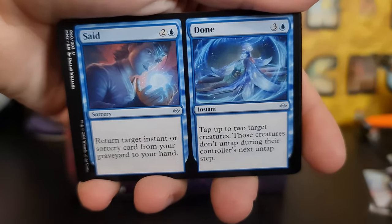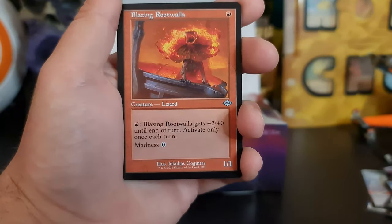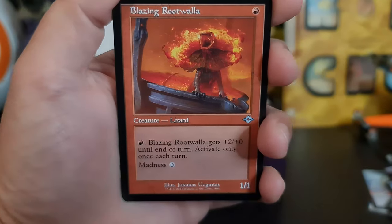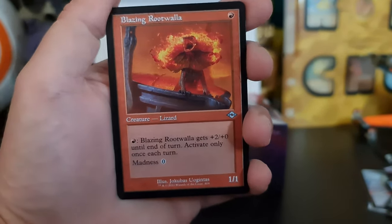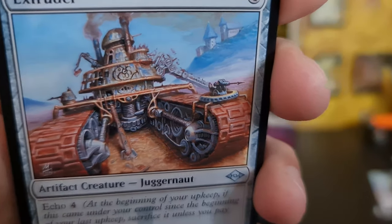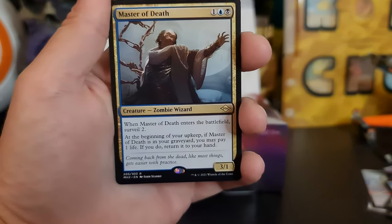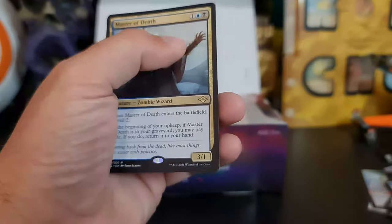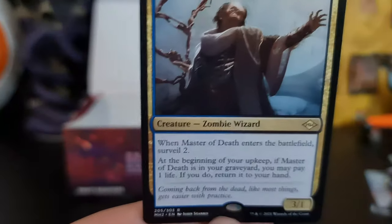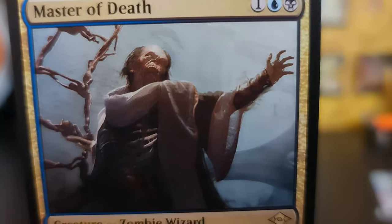This opening is almost said and done, guys. Archfiend of Sorrows — I'm in there twice. Blazing Rootwaller — 'yeah please help me, I'm on fire.' Extruder — that is extreme, god damn. Is this Mad Max or what? Master of Death. Unfortunately no fetches — that's a sad card.